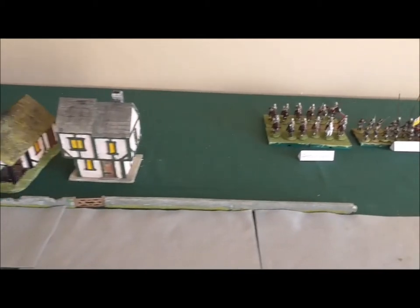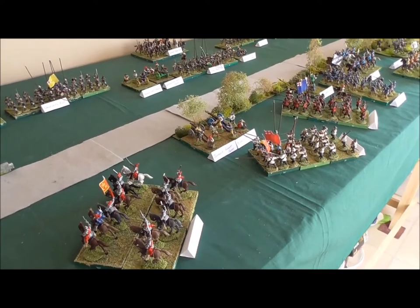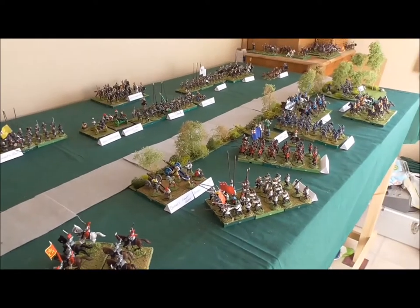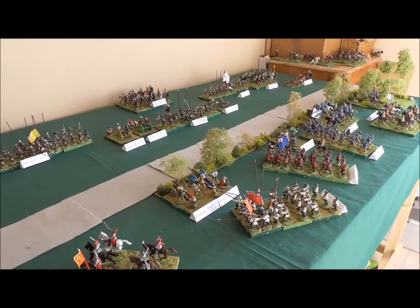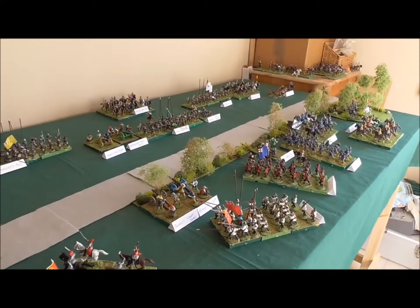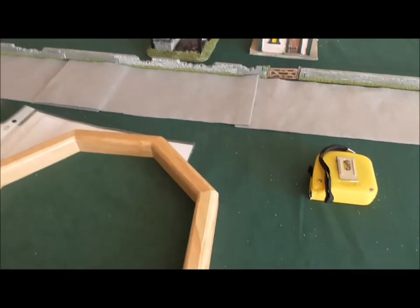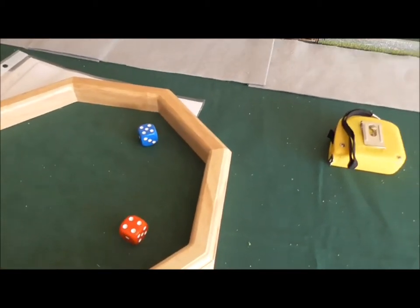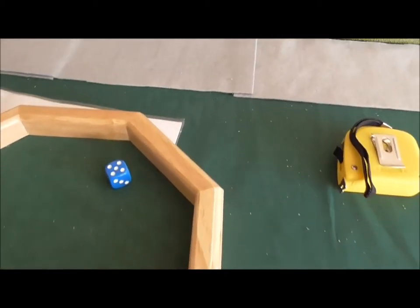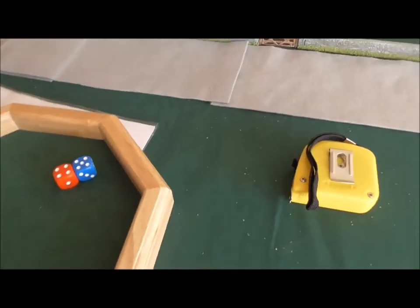What I shall do now is roll the dice for initiative for turn two. This could be quite critical, because whoever wins initiative gets to move first, and both commanders now have to issue their orders at the same time in ignorance of what the other one has done. So with both generals — once you get this video, if you can send me your orders for the next turn. Red for the Royalists, blue for Parliament, for initiative — and it goes to Parliament with the five. The Royalists support, so Parliament will get initiative on the next move.